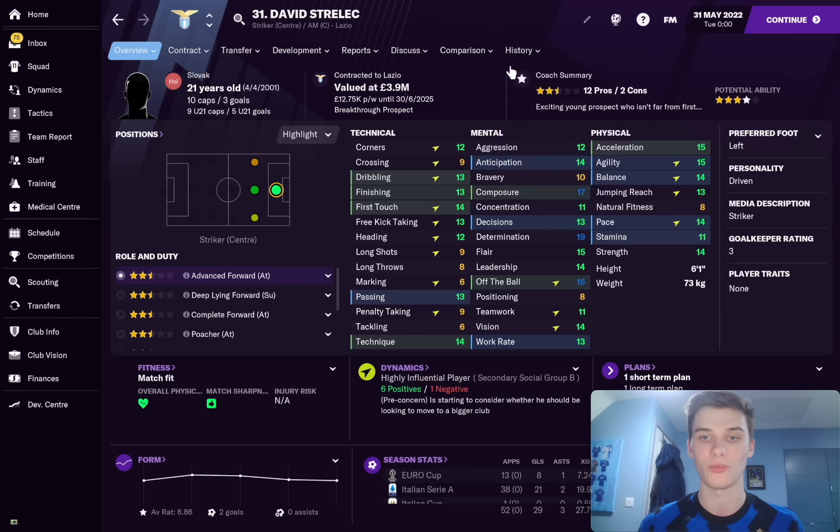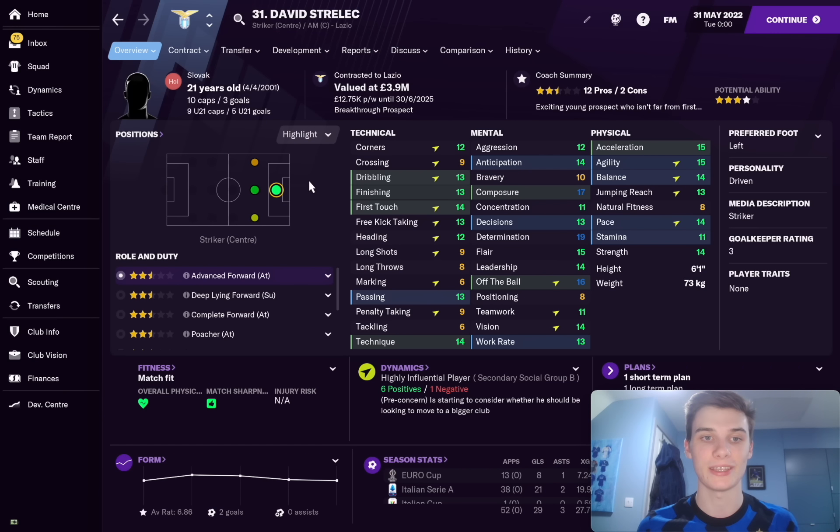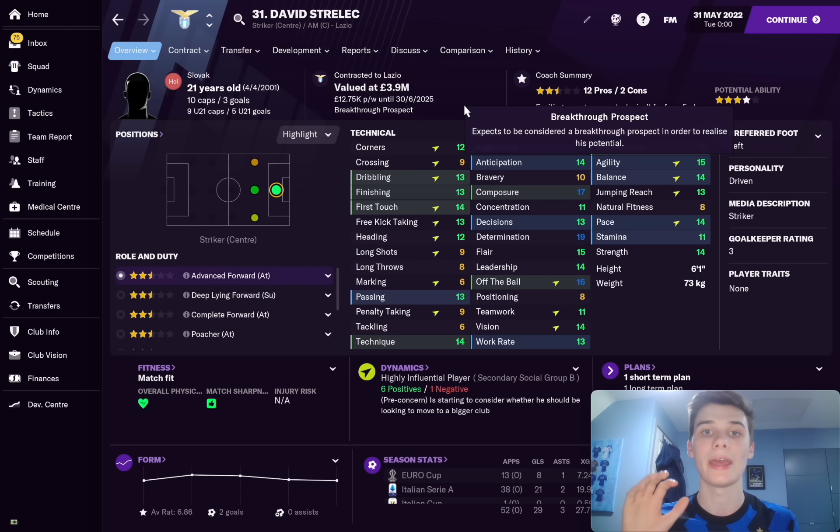He's looking pretty good. At the age of 19 he hit 16 goals in his first season for Lazio and then 21 goals in his second season at Lazio. So in summary, he's one of the highest goal scorers in Serie A, he's not at his full potential yet, he's still only 21 with plenty of room to grow, and he can only cost one million pounds. I've now taken his training focus off final third and onto shooting, so hopefully his finishing and technique will go up a little bit. We'll see him at the end of five years at Lazio.